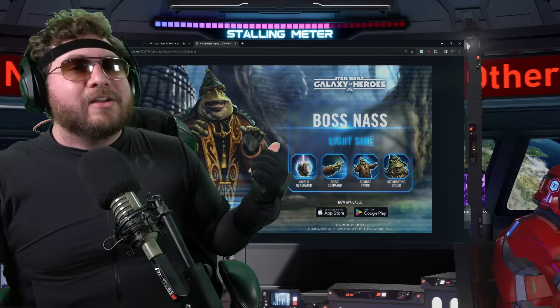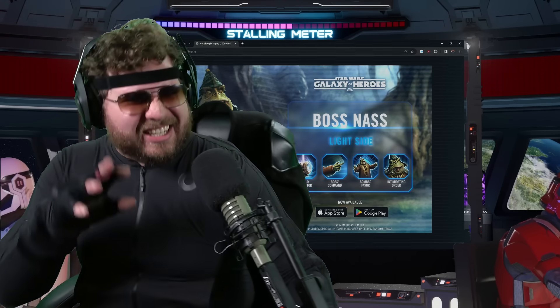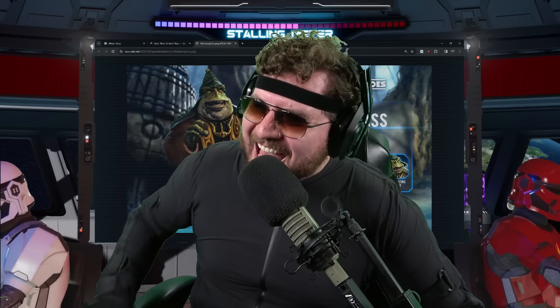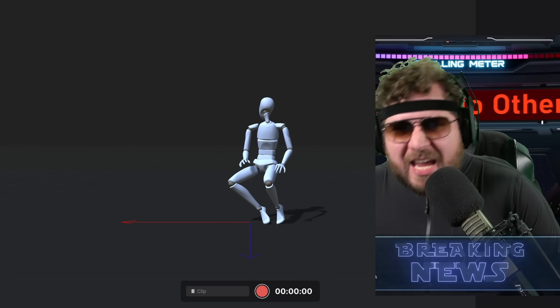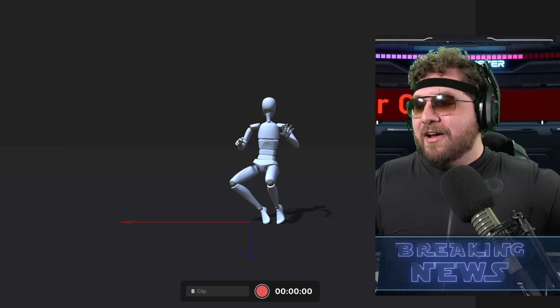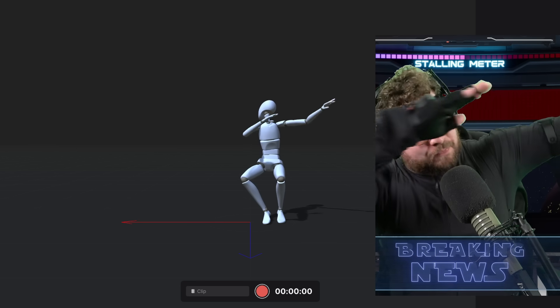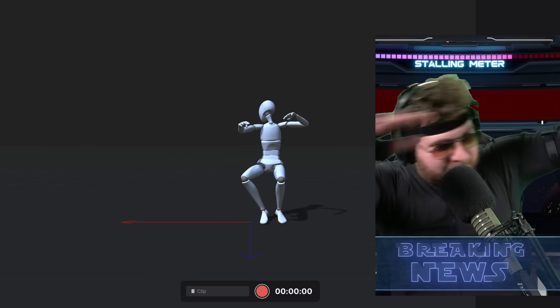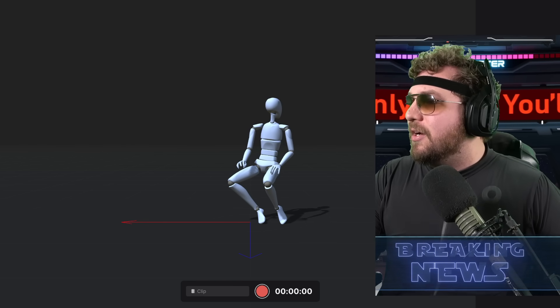We're here for the Boss Nass kit reveal — that's why we're here today, not to see my sick headband and little fro going on here. Boss Nass got out of the bag a little early, and as we guesstimated, he's gonna be the first Gungan coming. I was just finishing up a little Cad Bane video we had planned, and it's just a pain to take off the gear, so I kept it on. But here you can see how we do things here in the Kyber Club Studios.